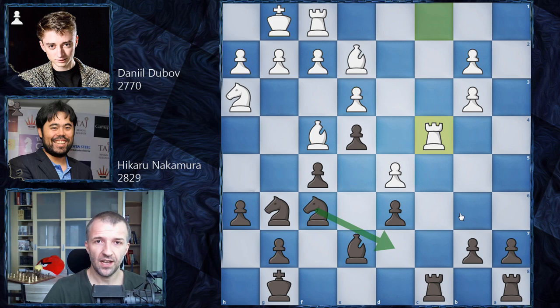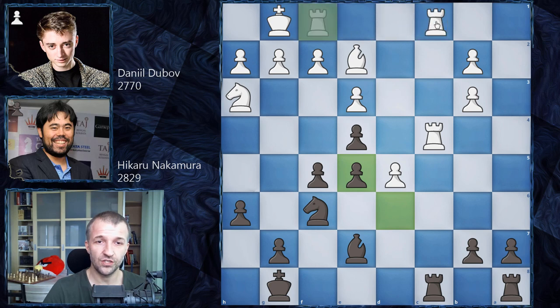Dubov said in the commentary that he was expecting Hikaru to play a more ambitious way if he wants to win the game. The idea of Knight on D7 is Knight on B6, just exchanging all the Rooks on C8, and it's not really clear how Black wanted to win that. The more ambitious way — the engine recommends Knight on E5. Knight on E5 is the ambitious way, but maybe in the engine's eyes and not in a rapid game where players have little time to calculate, because after Bishop on E5, D takes on E5, Rook F on C1, Black would have to give up the C file or take on C4.